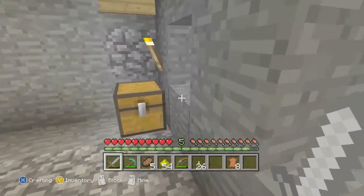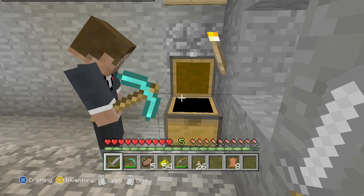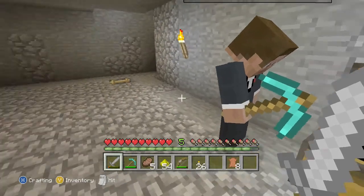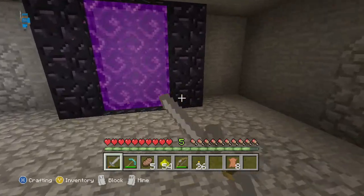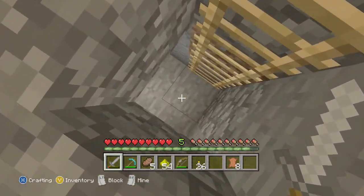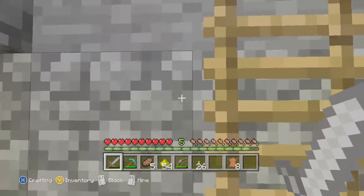This is our fighting room. We have fights in here. We put all our wooden stuff in here because we don't use it, so we decided to use it for the fighting room. We have our nether portal, but we're not gonna go to the nether because it lags there.